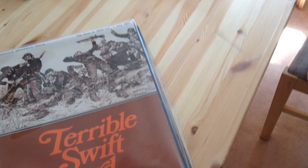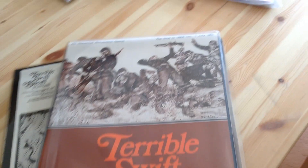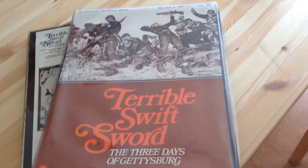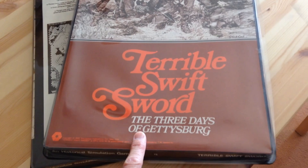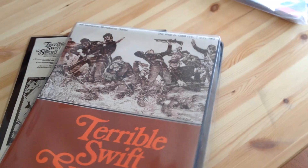This game came out in 1976 by designer Richard Berg, who was very prolific in the 70s and is still designing games today. It was a large monster game — monster in the sense that there's a lot of pieces to it. Monster game in our hobby usually means a large game with lots of pieces and large maps. Terrible Swift Sword was certainly one of the large Civil War games to come out first, and it was a gem indeed.